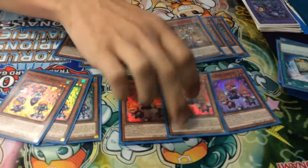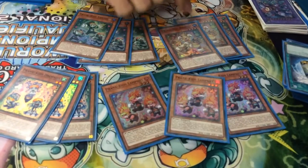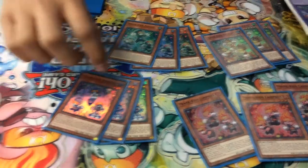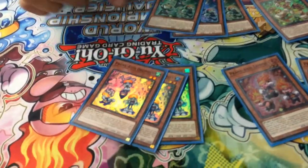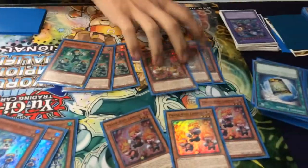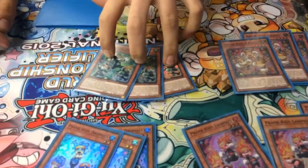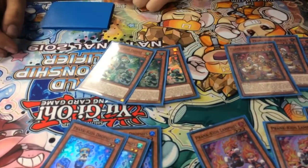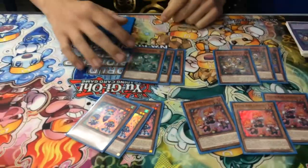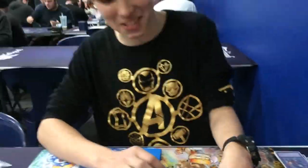From hand or deck. This one burns your opponent for 500 damage — just to be annoying — and special summons a Prank Kids monster from your deck or hand. This one gains you 1,000 life points, so you stall with that. This one banishes a card from your hand and draws, then special summons another Prank Kids. This one sends a Prank Kids spell or trap card — it's the best one. And these are good when you're getting close to time, since any life point gain is helpful. You get the life point advantage with the Dropsy.